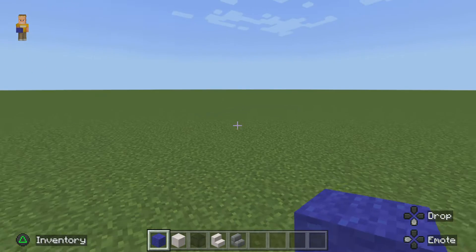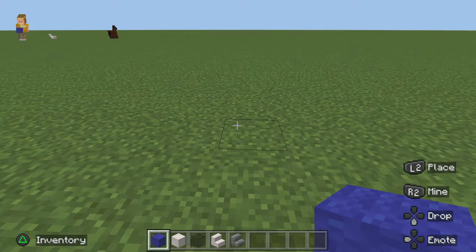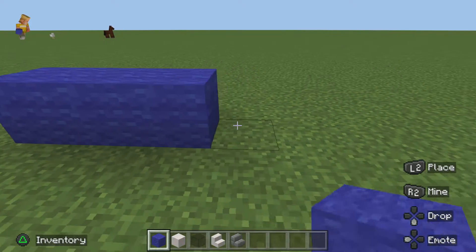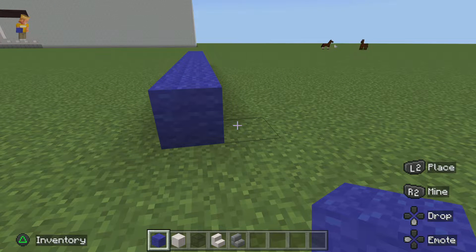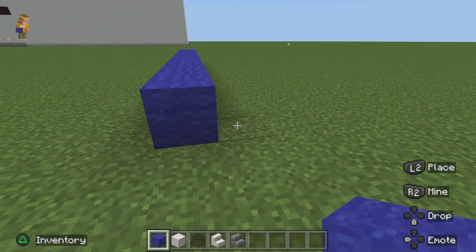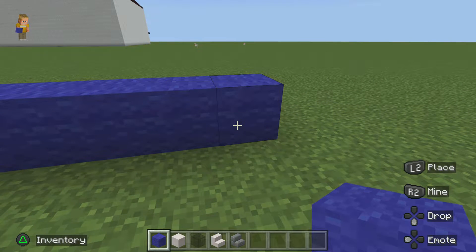First, make sure you have a perfect spot for it. Get your blue wool and go out 12 blocks to the right — 1, 2, 3, 4, 5, 6, 7, 8, 9, 10, 11, 12. Then come out to the right by 19 more, so 20 in total including this block — 1 through 19, like that.